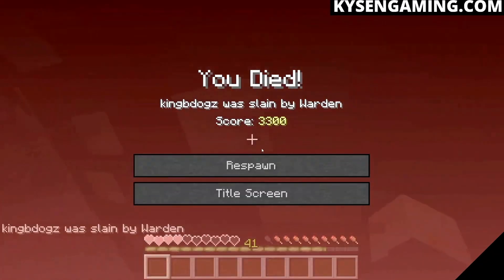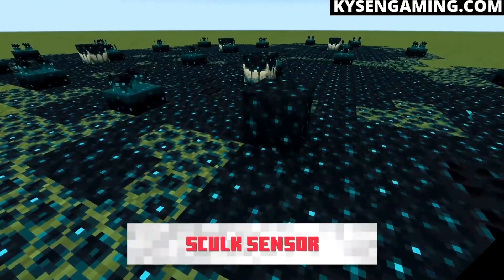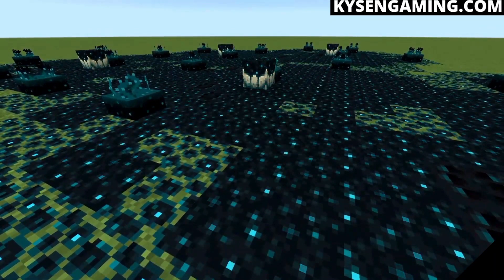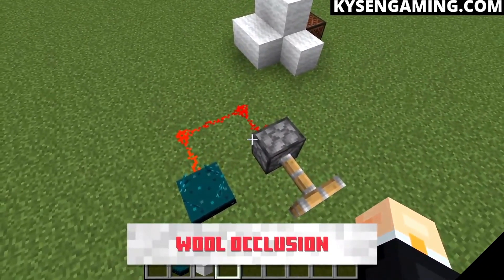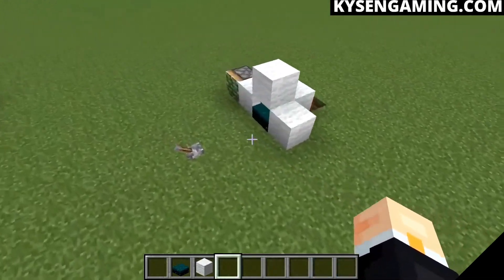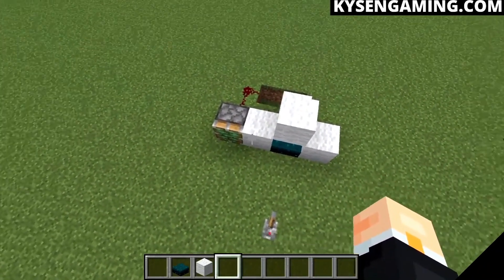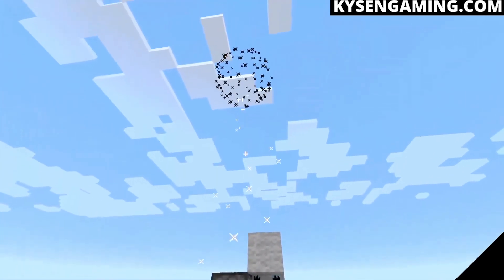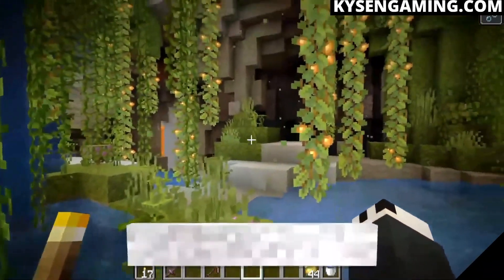Some of the new blocks seen in the deep dark biome are the skulk growths — four different types in total. Most exciting of all is that wireless redstone will now be possible with the skulk sensor. It senses vibrations and the output can be dampened using wool, allowing different intensities of signal. Here it is in action — it looks fantastic, with particles that look like little wireless signals. The things we're going to be able to do with redstone because of this are incredible.